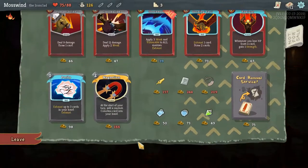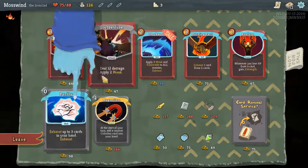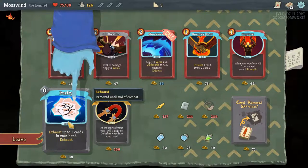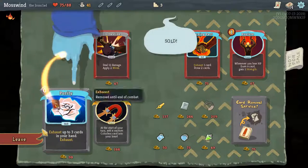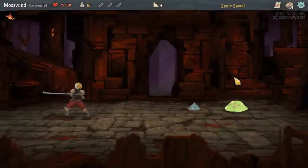Question mark — what will it be? It's a merchant. Unfortunately I can't buy much. This is actually really nice — 3 weak and vulnerable, meaning 3 turns of weak and 3 turns of vulnerable, which means their attacks do less damage. That's really, really nice. Let's grab that. And pommel strike — why not? Let's do another battle. These guys are pretty weak, we'll be able to take them out.